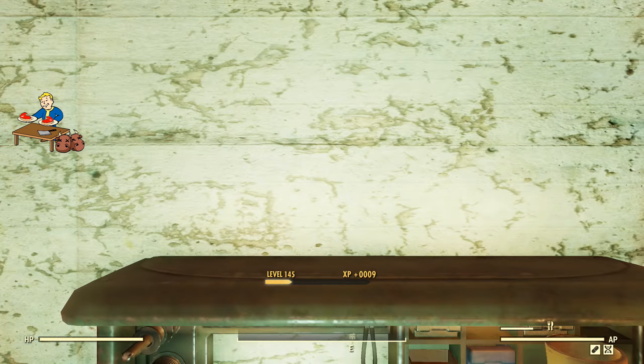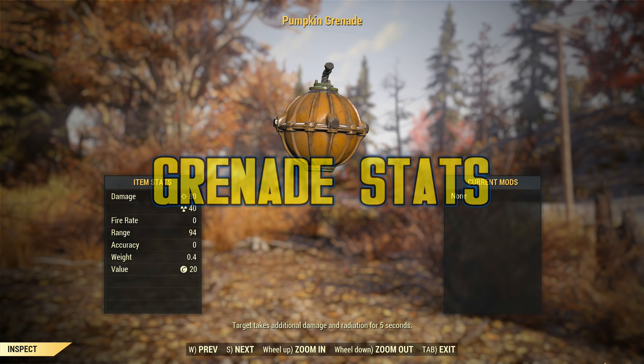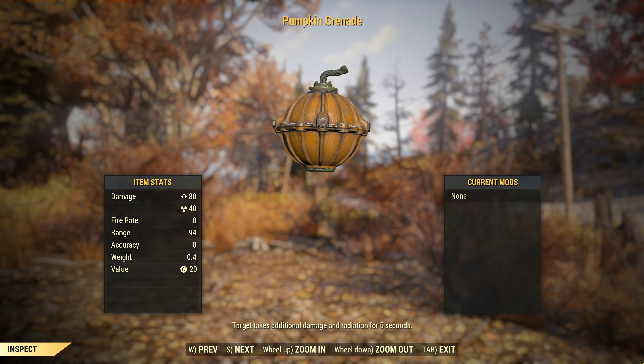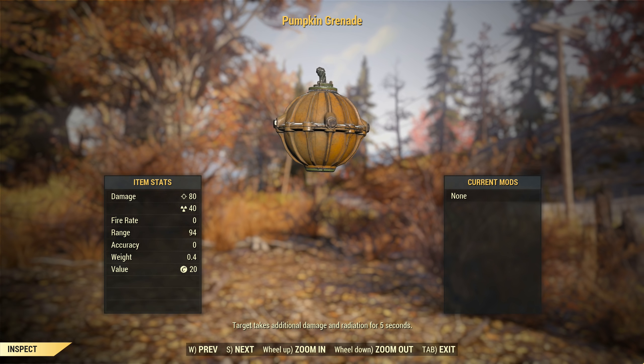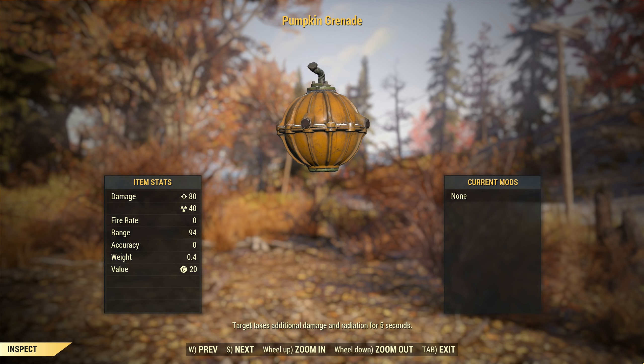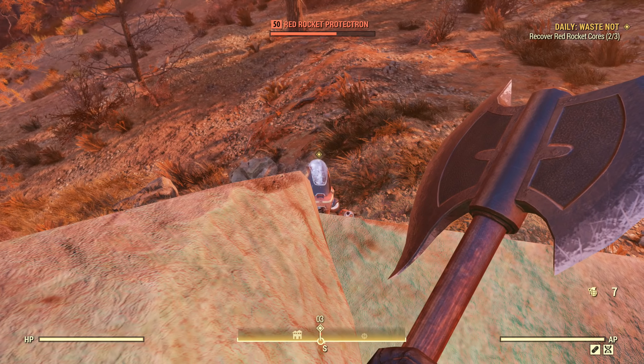So that is how we find the pumpkin grenades, but what do they do? Instead of doing a big chunk of ballistic damage like a frag grenade would, this instead has split damage between radiation and ballistic, radiation being the lower of the two. When thrown, the pumpkin grenades explode similarly to a frag grenade. It does, however, leave an orange cloud for five seconds afterwards.